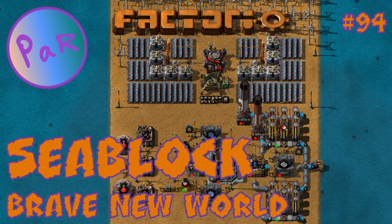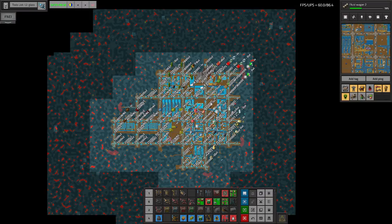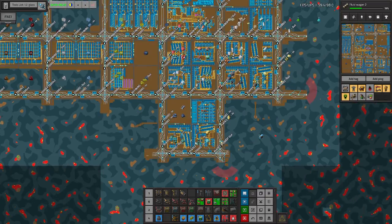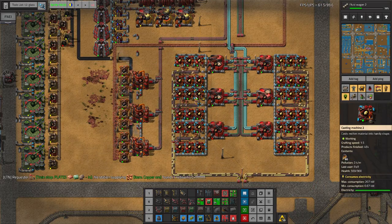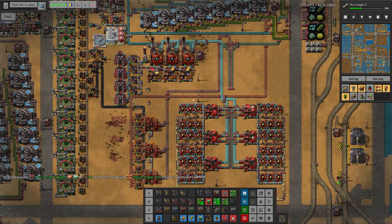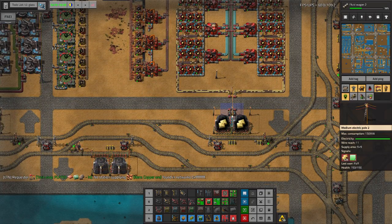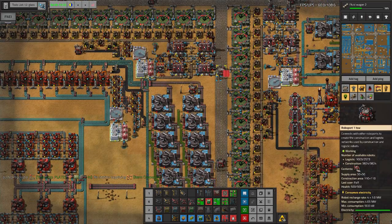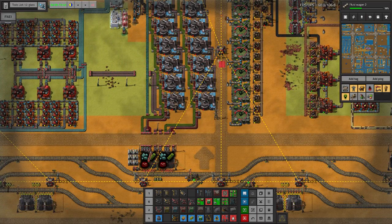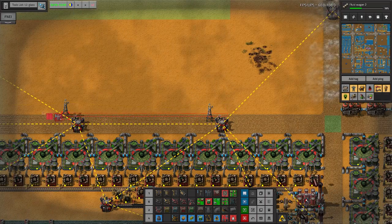Hello everyone and welcome to Factorio. I'm Par and I'll be playing C-Block today. Let's see what happened in the previous episode. In the previous episode we finished construction of this awesome C-Block that produces brass. I don't really have a need for brass at the moment but it should be useful in the future.